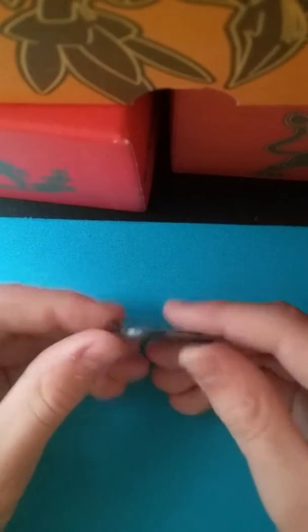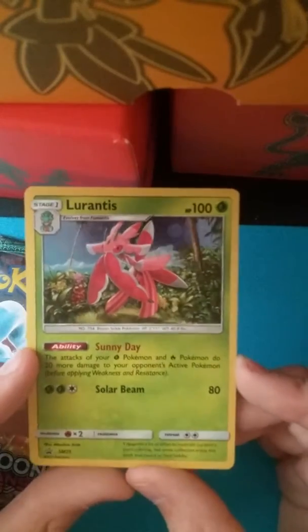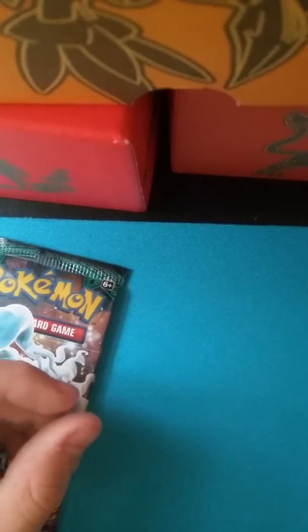And our code, which I'm going to take at. There we go. Mega Metacross claim. Here's our Lurantis promo — it's pretty good. It's got the Sunny Day ability. It boosts the attack of Fire and Grass.